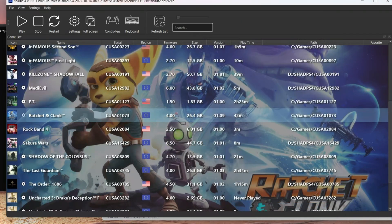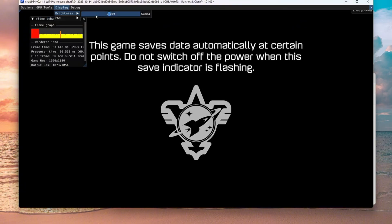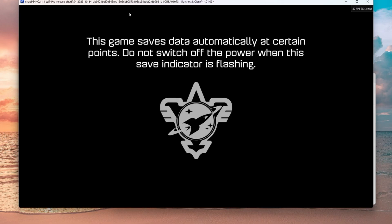I'll also show you how to improve the brightness of the game. Just Ctrl+F10, brightness, and then you do this to the slider. Enjoy the video.